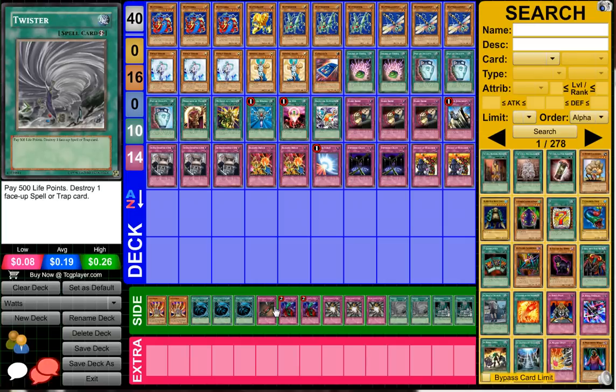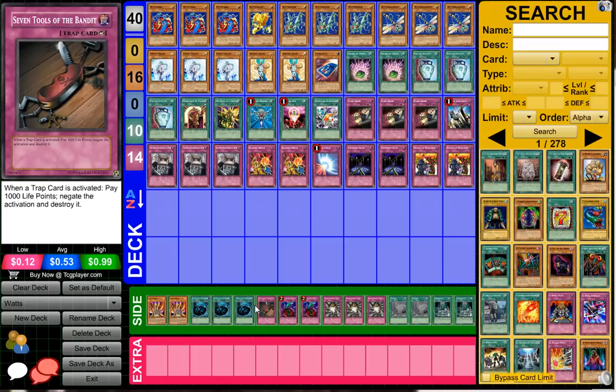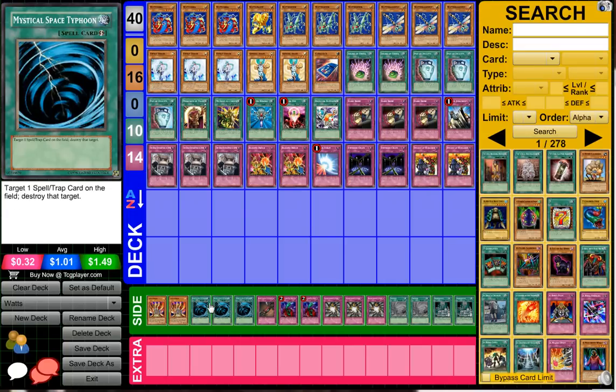Double Twister will get rid of Royal Decree, and 7 Tools will get rid of it as long as it's chained before Decree resolves. Three Mystical Space Typhoon also just to get rid of Decree. I think he was really afraid of Decree being sided — and that's pretty obvious since he's playing Watts, a deck that runs a lot of traps to keep his monsters alive and overpower the opponent by attacking directly as fast as possible. Congratulations to Nicholas Petz for topping playing Watts with no extra deck.